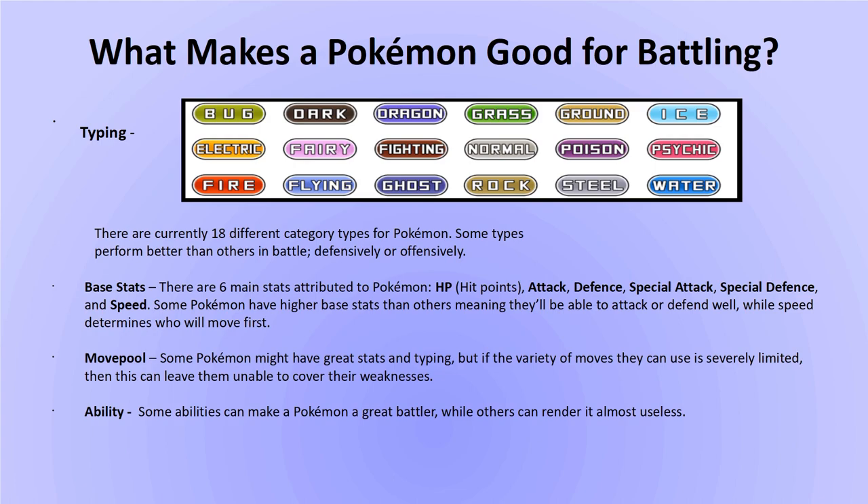Next, there are base stats. Most Pokemon have a unique mix of base stats. Jolteon, for example, has 130 base speed, while Weezing has only 60 base speed — so Weezing won't be useful where speed is key. But Weezing's base defense is 120 while Jolteon's is only 60, so Weezing is much more likely to survive a physical hit. The only way to see a Pokemon's base stats is on a website such as Serebii.net or Pokemon Database. I'll leave a link to a comic by Reddit user Bomadude Comics that explains Pokemon stats in the description.